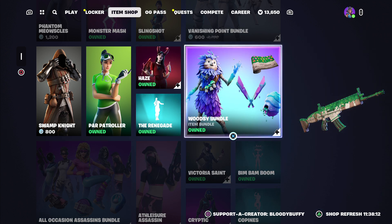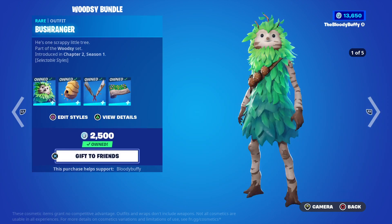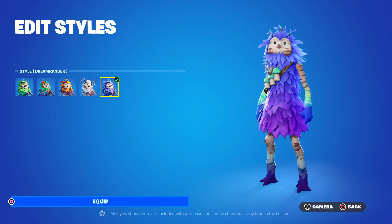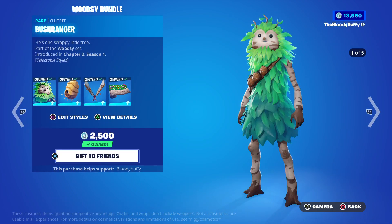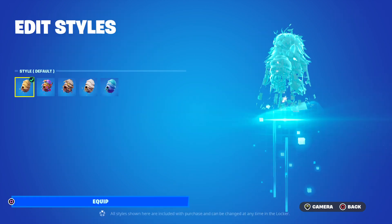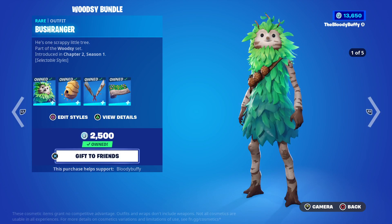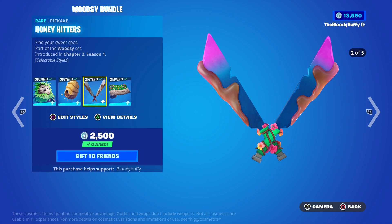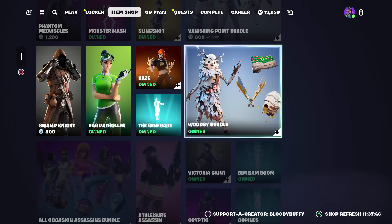The Woodsy bundle is back after 106 days, it's 1,500 V-Bucks. For that you get 5 edit styles: the blooming, the autumn, the winter, and the dream ranger. The Buzzy Bag also has the edit styles and so does the Honey Hitters. Not bad for 1,500. And then you've got the Bling's Day wrap.